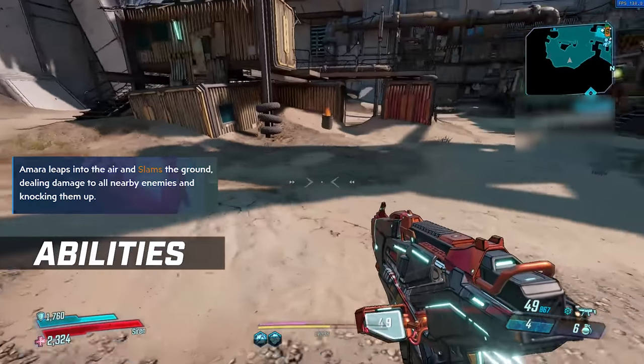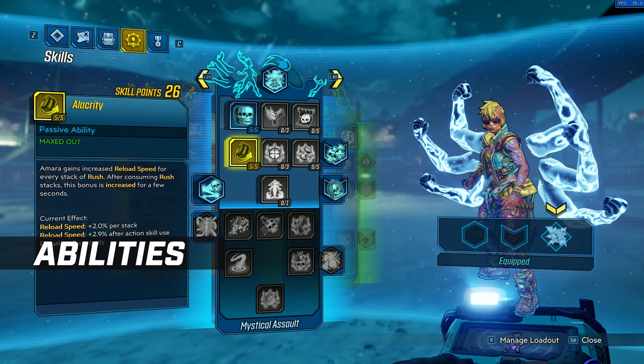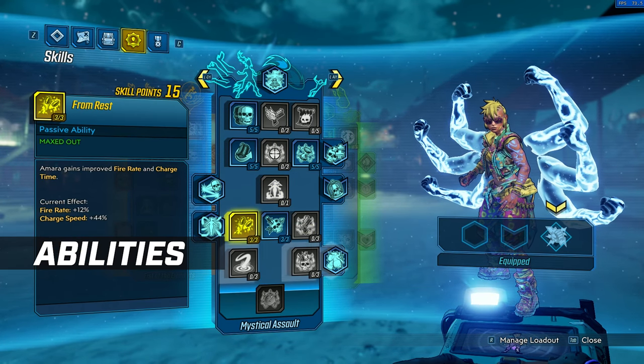As you invest into each of the skill trees, you unlock augments, but most importantly ability variations. So we'll go through those variations first.